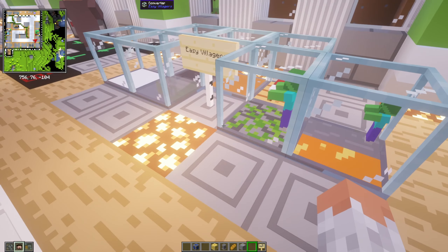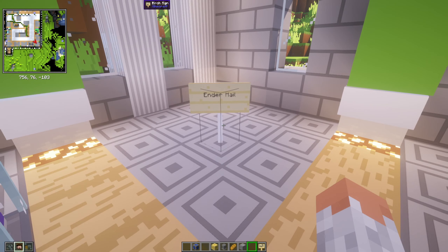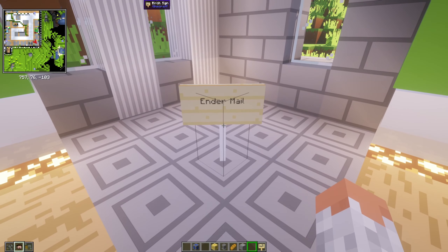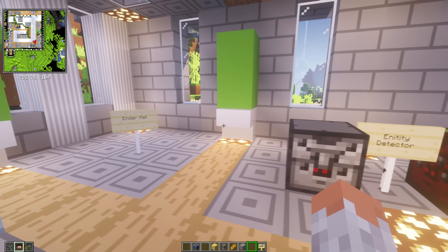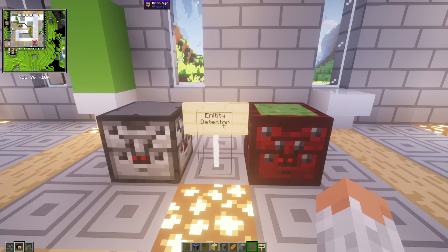Then we have Endermail — while transporting that villager. Endermail lets you deliver a package via an enderman. You click on an enderman, give it an Endermail, and the enderman goes to someone else and delivers the message.